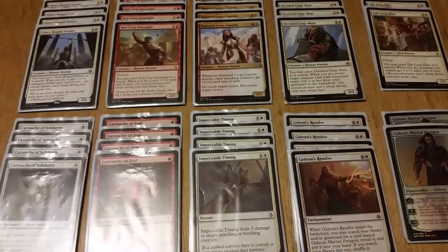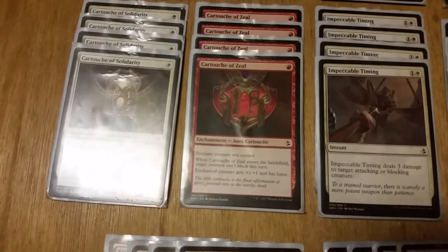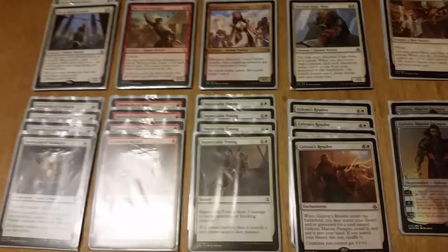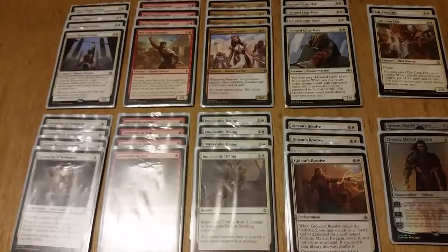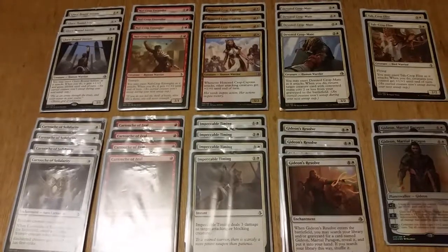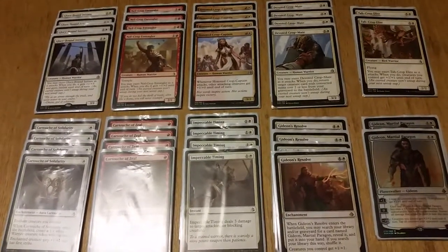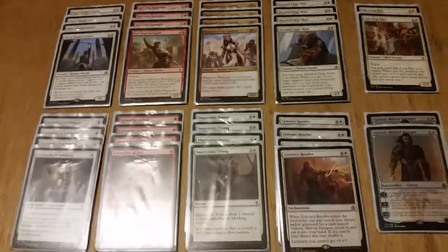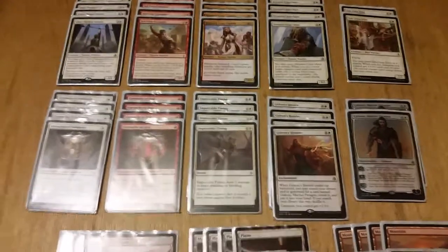A lot of burn decks don't seem to have much effect on this deck due to Gideon's Resolve and the Cartouches. My biggest issue is still removal, and it's not because of the deck itself — it's just that Standard has poor options for White-Red removal. If anyone has suggestions for something better in the Red-White color combination that's Standard-legal, please leave a comment below. Overall, it's a pretty cheap and really efficient deck to build. If you have any questions or comments, leave a message below, and like and subscribe — thank you.